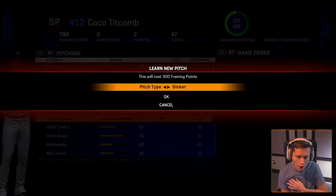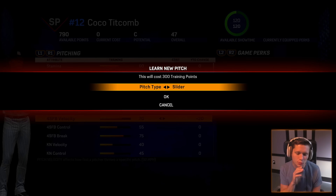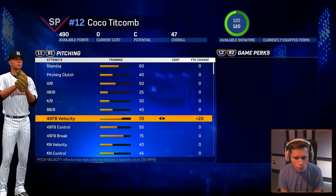I'm thinking something like a slider — something that's going to have a little bit of lateral movement. We've got the fastball, the four-seam, which is pretty much just straight. We've got the curve, which goes top to bottom. We've got the knuckle, which goes all over the place. Let's get something that has some lateral movement, so we're going to go with the slider.